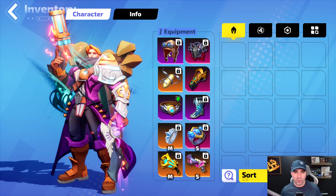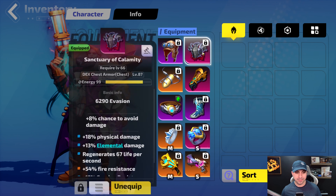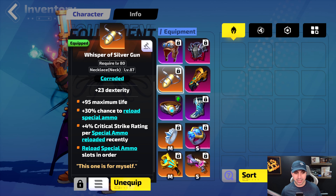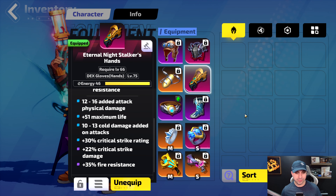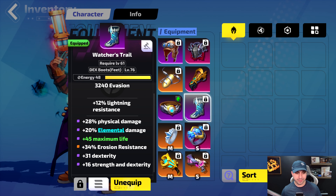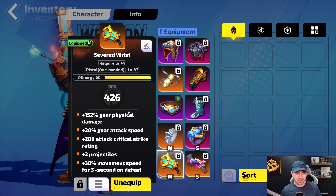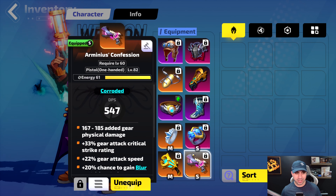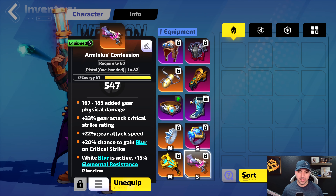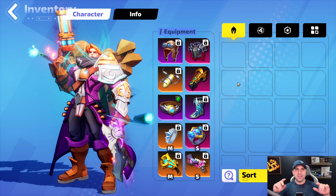We'll go through each item one by one: Helmet, Armor, Amulet, Gloves, Belt, Boots, first Ring, second Ring, Main Hand (Severed Wrist), and Offhand (Confession). Weapons are pretty good, but again not required. And the rest of my gear, when you look at it, most of it is not very good. That is the gear.